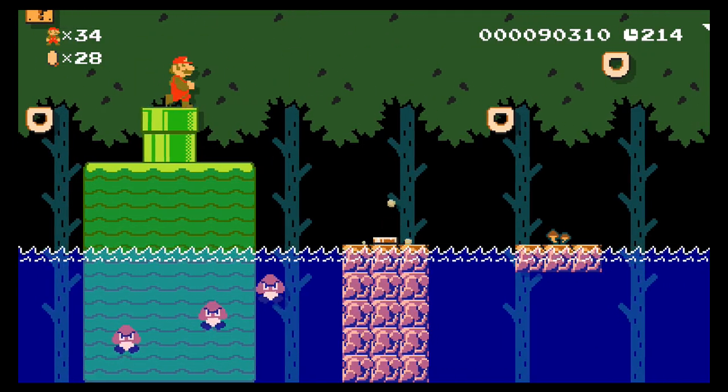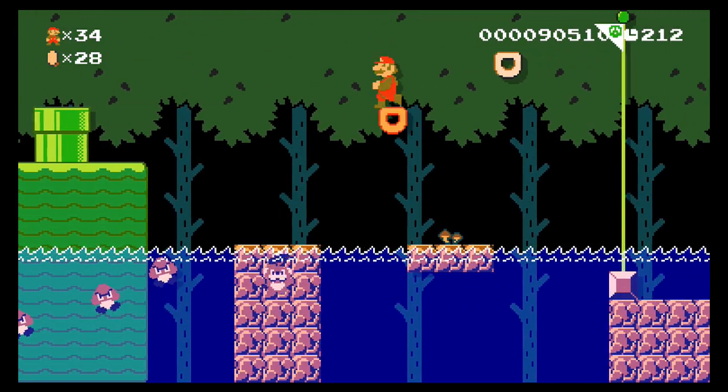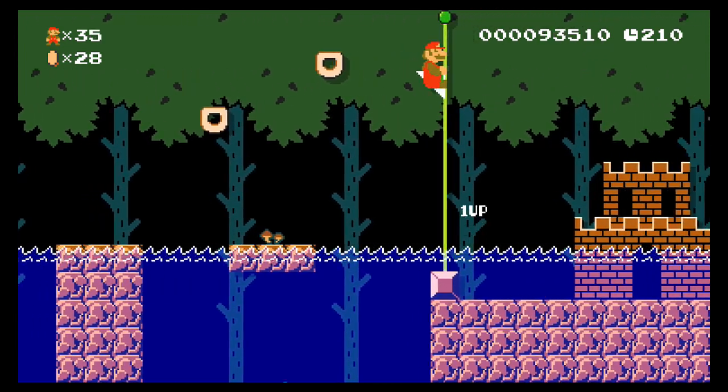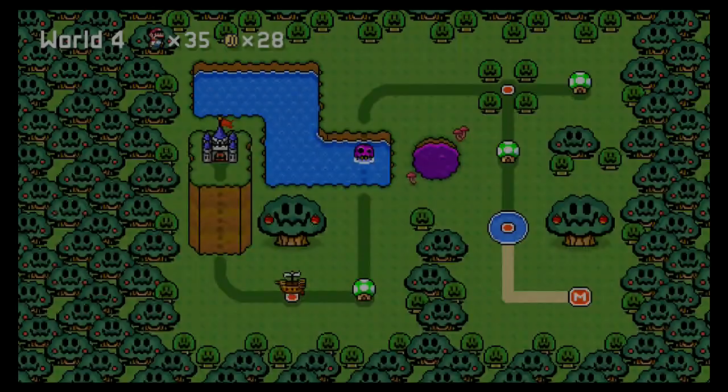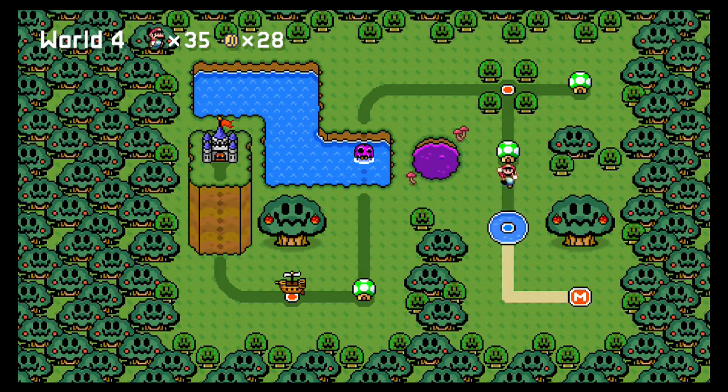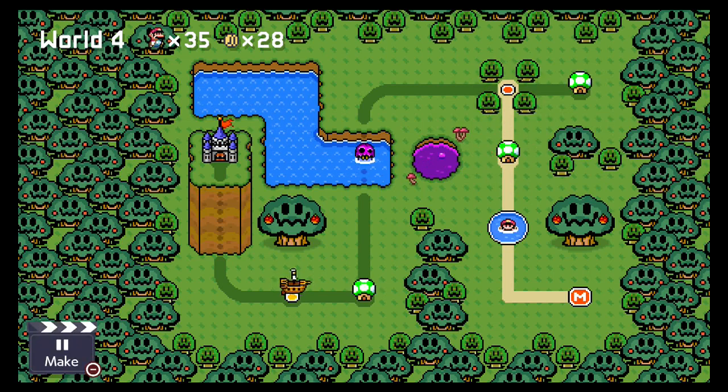Now you've got this little section here — it's a pretty simple section. If you can get up here, you can get an easy one-up. But I wanted to make it where even if you fell in the water, you can easily get to that flagpole. And if you saw on the left side of the screen before it started scrolling, there was another power-up block which actually contained another one-up mushroom — basically incentivizing people that want to try to get that. But yeah, that was called Downriver.